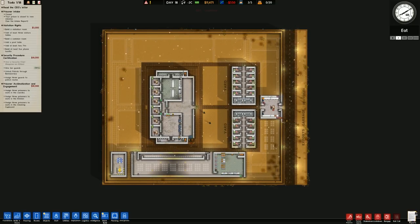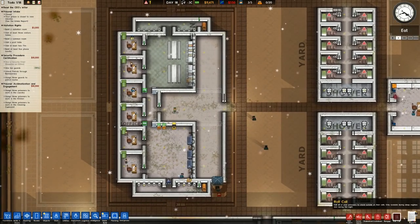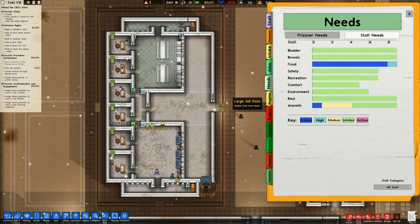Welcome back to Prison Architect, where it looks really nice with the sun setting and that lovely orange glow, with some snow coming down - very nice looking indeed. It's also really cold, minus three, and for some reason people are starving, which I will check out in a moment.